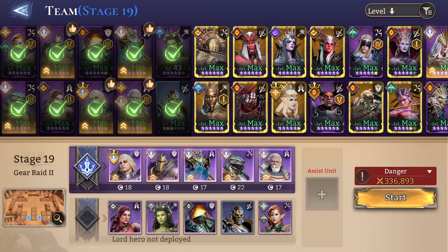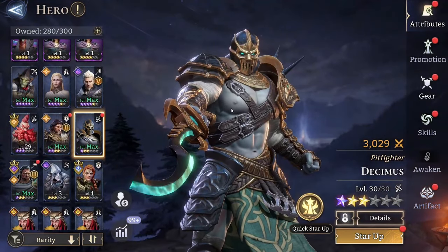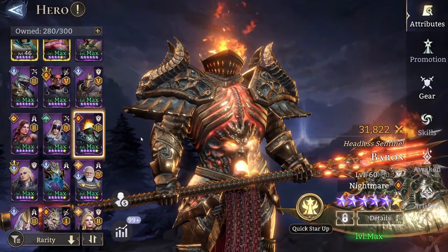The issue with the pure epics team is it relied heavily on certain units such as Oleg or Vortex. But with this team you don't need any of these. The only requirements are basically Volka A1, Decimus, and then one tank who can withstand the earthshakes. I have Baron with the unkillable.